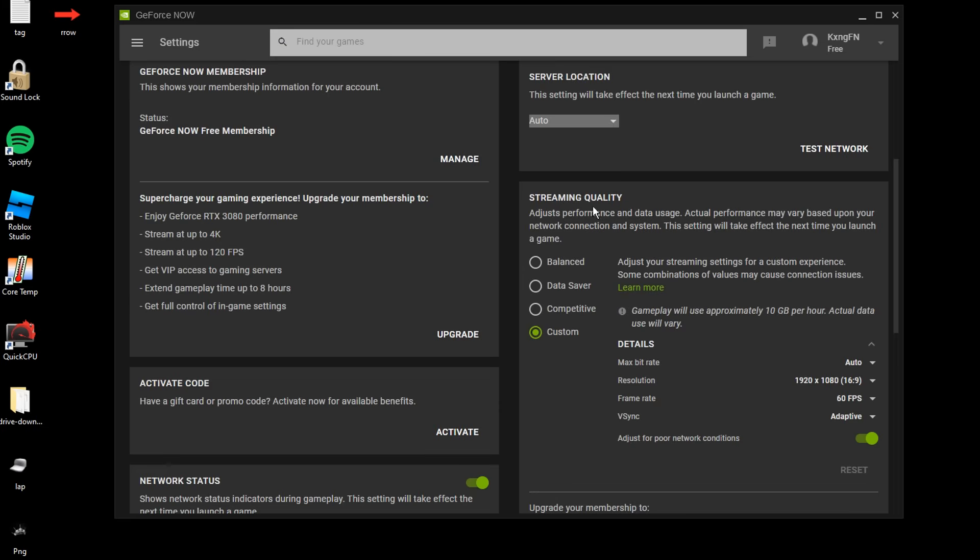Next, for streaming quality, make sure to have it on custom with all these settings: auto max bit rate, custom resolution of 1920 by 1080, 60 fps, v-sync set to adaptive, and the setting "adjust for poor network conditions." This will adjust the game's performance to be more optimal with your network connection, which is very helpful, so make sure to have this on.